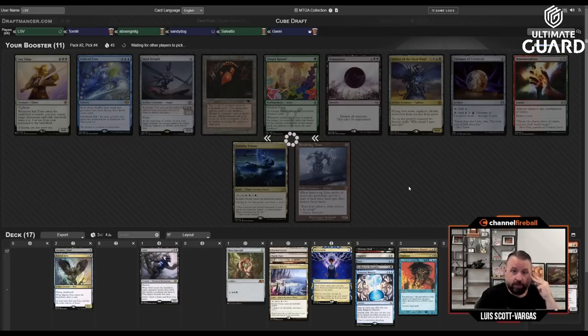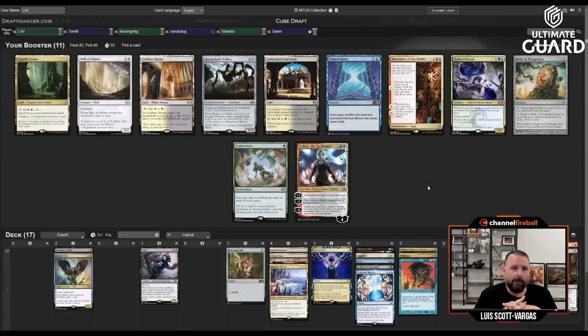Utopia Sprawl for sure goes, Indatha Triumph, Steel Seraph, Talisman — and maybe Mishra's Workshop if someone's feeling spicy, or Sun Titan. Whoever took Bollas's Citadel might take Sphinx to set up a Tinker. Another good tiebreaker: with Force of Will I kind of want blue cards. This pack's pretty weak. Not a big Timetwister fan in this kind of deck. I could take Godless Shrine — it's better than Concealed Courtyard because it's fetchable, turning Flooded Strand into black and Marsh Flats into black-white.